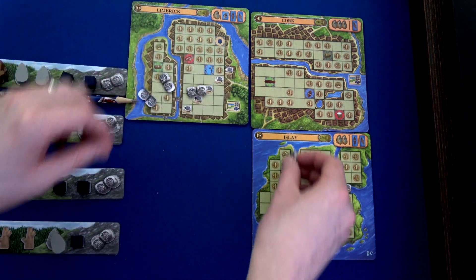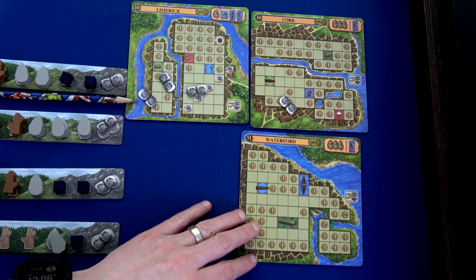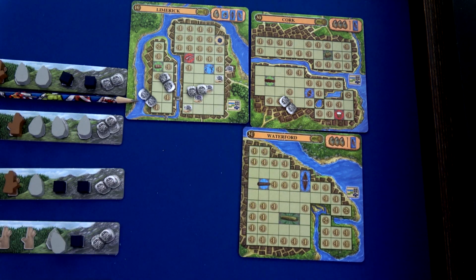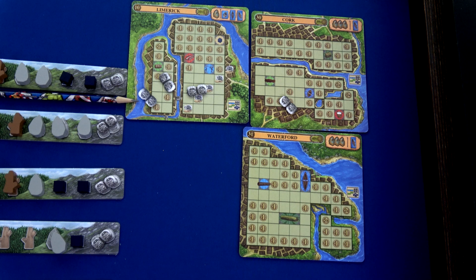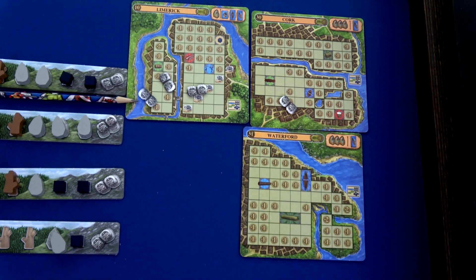Waterford here is worth 31 victory points but has 40 minus ones. If you surround certain areas you'd actually gain a long house, and you could even gain a ship — kind of appealing. But 40 minus ones — ouch. You need three workers and a long ship to get it, which I do have. I don't think there's a chance though.